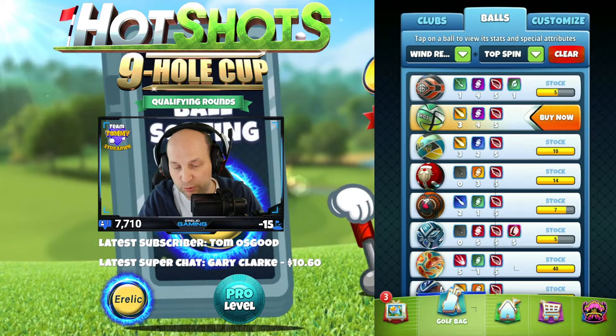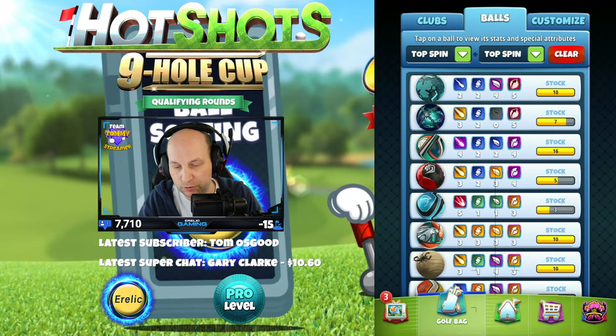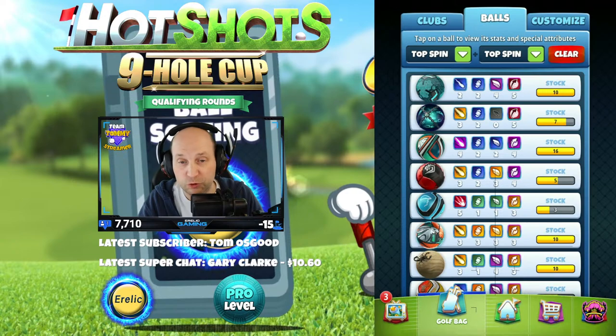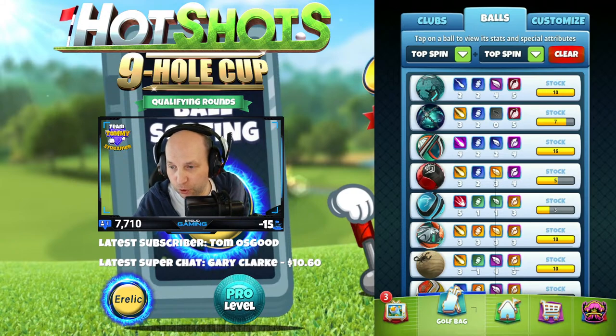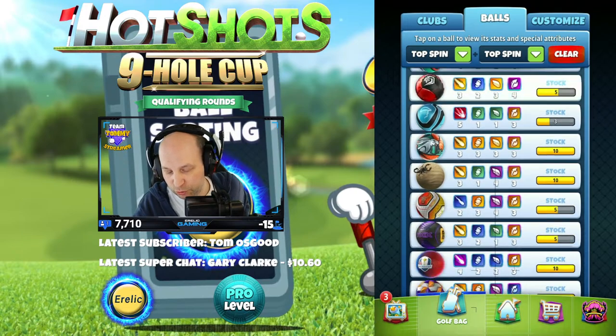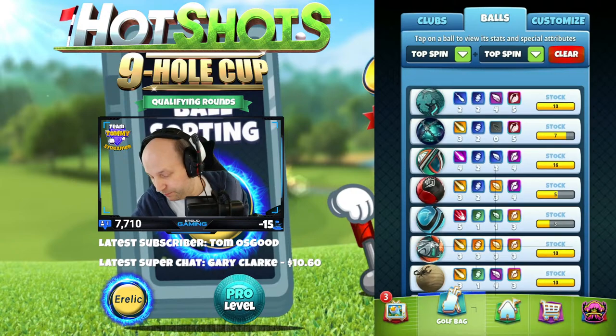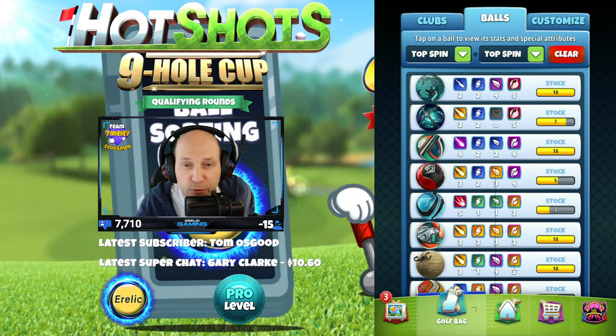Top spin. So we've got the top spin boost — top spin and top spin. This is pretty cool. You've seen it here first, that's for sure. Let's go. What do we do with it? We just sort our balls. There it is. We've been looking for it.